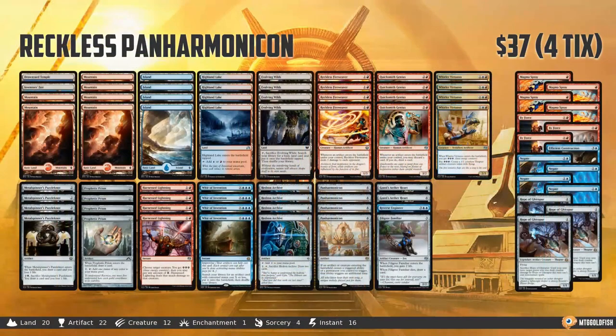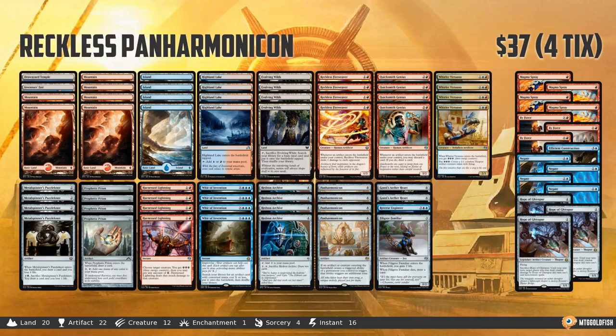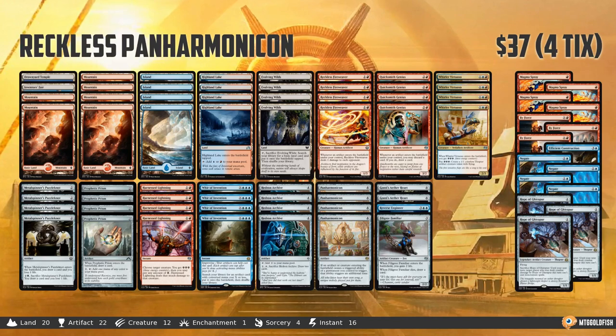Next up, we have our first no-changes deck, and that is Reckless Panharmonicon. As you can see on the decklist, there are sideboard changes — Magma Sprays, Biforcate, some things like that. So some slight sideboard changes, but main deck 100% the same. Basically, Reckless Panharmonicon cares about artifacts, while Kaladesh Block had a ton of them. There are very few artifacts in Amonkhet, so there's just not really any good new options for what we're trying to do with Reckless Panharmonicon.